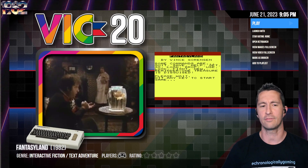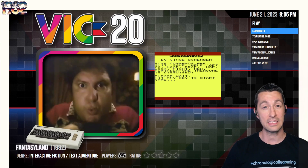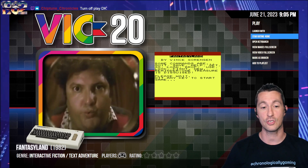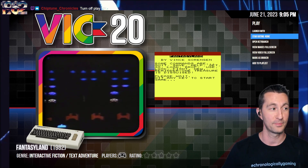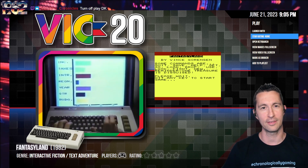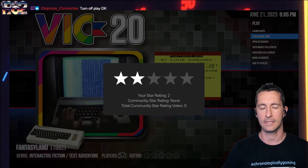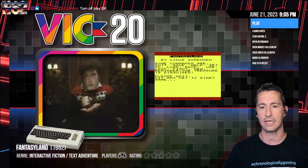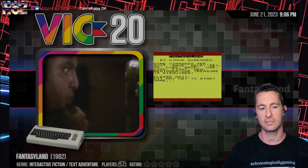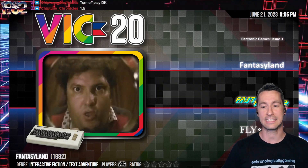Think about it — Infocom is out, we have the feelies with adventure games, and interactive fiction is in full force by this point. Turn it off and play Donkey Kong — that's what you always say, Chiptoon, and I'm with you. So for Fantasyland, this one is a poor game. I'd say two stars. It's a bad title, it's not broken, but it's not the best adventure game you could play. Let's press forward and see our next game.